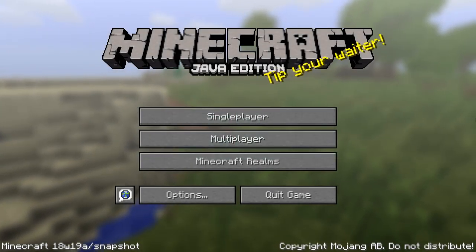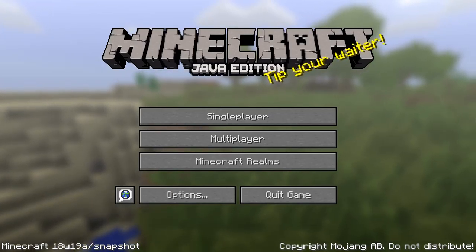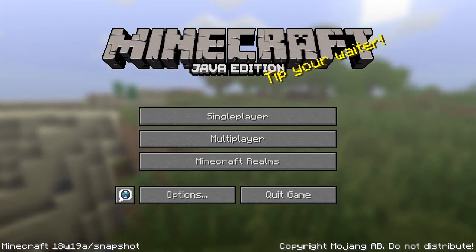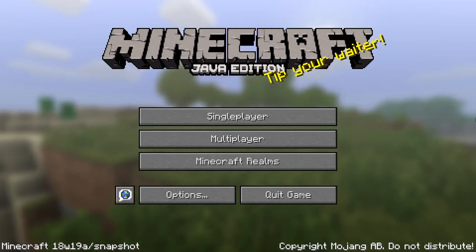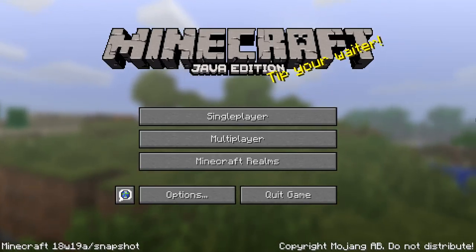Ladies and gentlemen, a new snapshot for Minecraft Java Edition 1.13 has been released. This is Minecraft Snapshot 18w19a. We haven't had a snapshot for a couple of weeks, but that doesn't mean that there hasn't been work going on, so this one is quite a meaty one and it is also one of the last snapshots before pre-releases start.